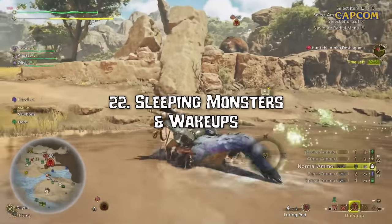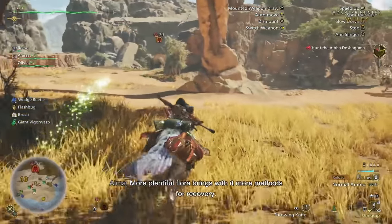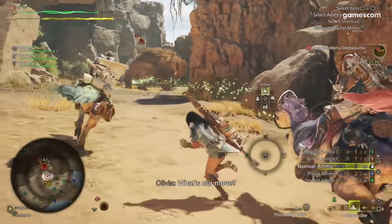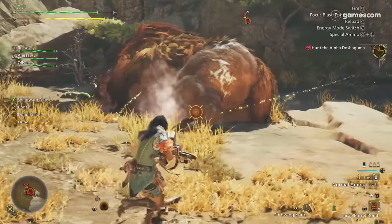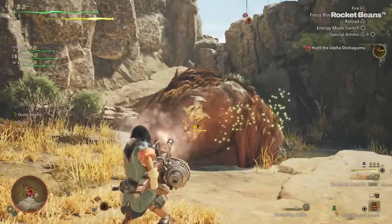Number 22: As Doshaguma reaches low health, we see it go to a den to sleep, and the large barrel bombs come out. They decided not to use these in this stream and said they'd save them for tomorrow, but we all know how these work on wake-up hits. The AI hunters also know not to attack the sleeping monster, so you'll be free to do your own massive wake-up hits with no worries of interruption.